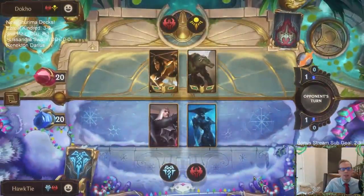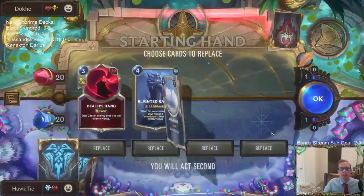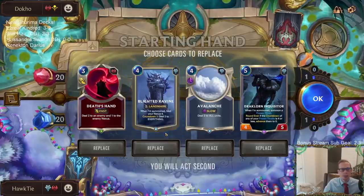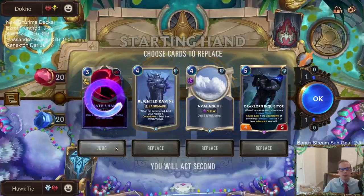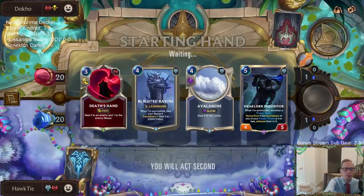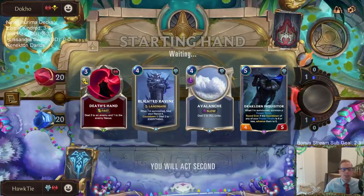We got Sivir plus Renekton — this is going to be a really aggressive deck. They have Noxus so we're going to need ways to clear the board. We have Avalanche and Blighted Ravine, which is very good. I could see mulliganing Deathsand but I'll keep it — I'm hoping the Deathsand can pair with the Ravine or Avalanche to take down bigger things like Renekton.